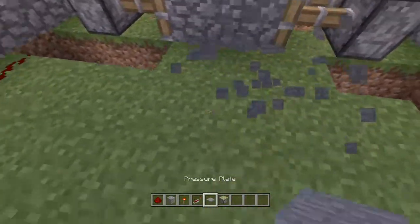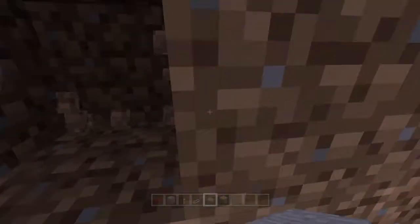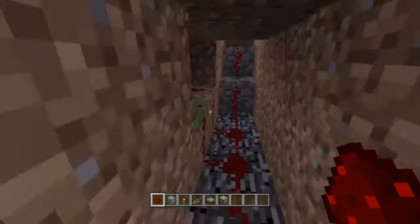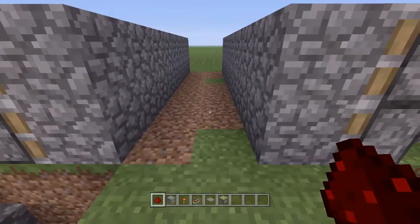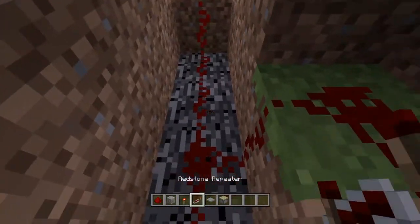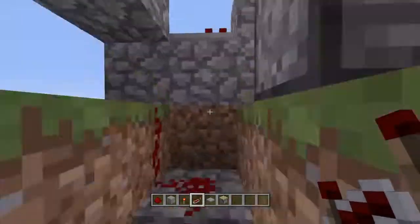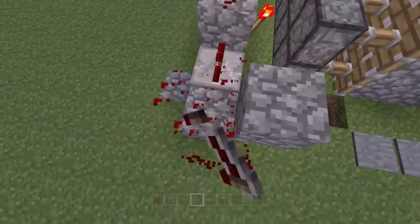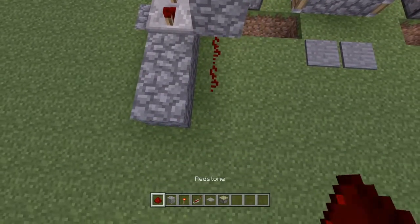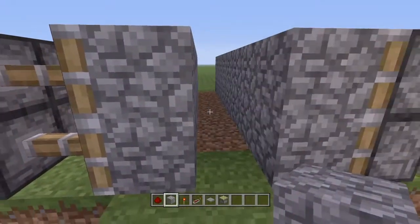Then you've got the base built. Put the pressure plates down right here so you have to go through the middle, and put the redstone just like that. Now when you activate it, it opens and closes. To add a little delay, add one repeater and put it on all the way — it doesn't matter where, it could be right here. Either way it creates a delay.